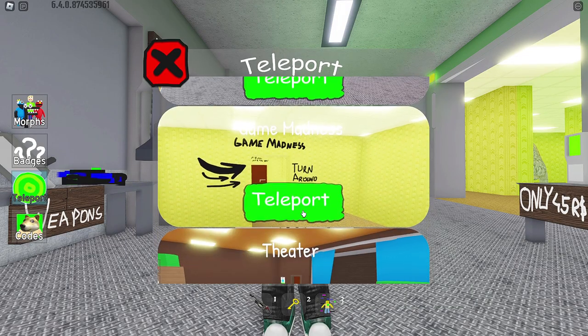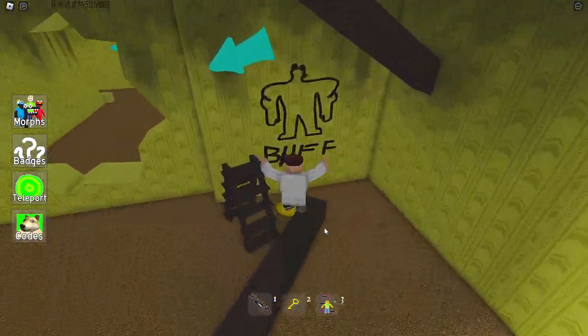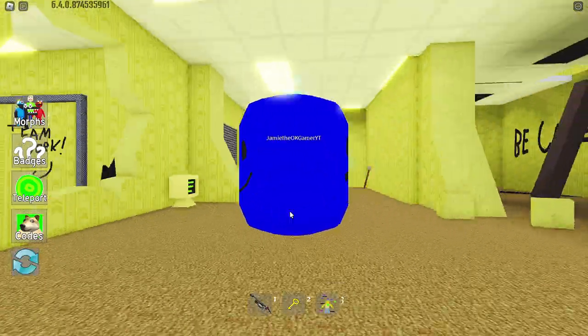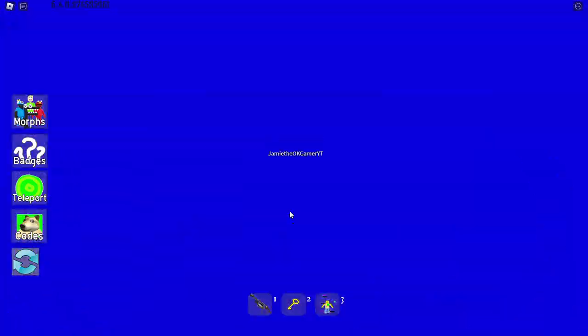Next up, teleport to the destroyed back rooms. There we go. And if you look around — bada boom, bada bing — what do we got? We got blue head! Blue head is amazing, look at him, just look at him. Two different faces. Wow.